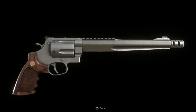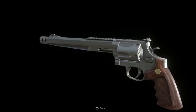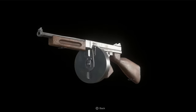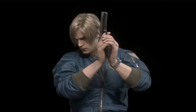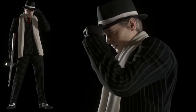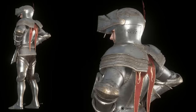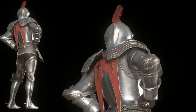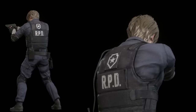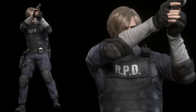The Hand Cannon is unlocked by completing Mercenaries with an S rank on each level. It's as powerful as it is inaccurate, but has the upgradable bonus of infinite ammo. The Chicago Typewriter returns, unlocked by completing the game on Professional with an A rank, and also has the ability to unlock infinite ammo. For costumes, Leon has his Mafia outfit once again for beating the campaign once. Beating Hardcore with at least an A rank unlocks armor for Ashley, which is insanely useful — enemies who try to pick her up will drop her because she's too heavy, and she can survive explosions and gunfire. There's also a secret costume: get an S rank on every Mercenaries level with every character to unlock Leon's RPD uniform.